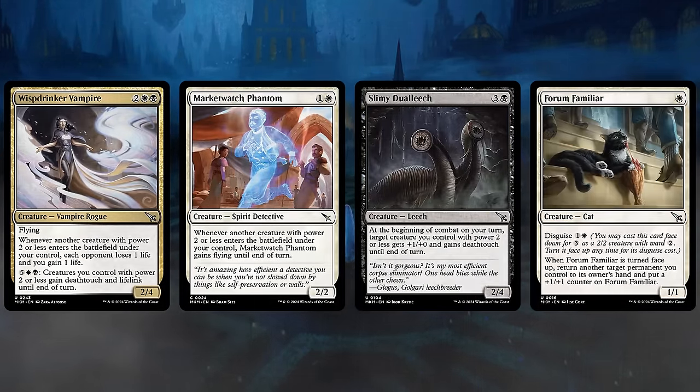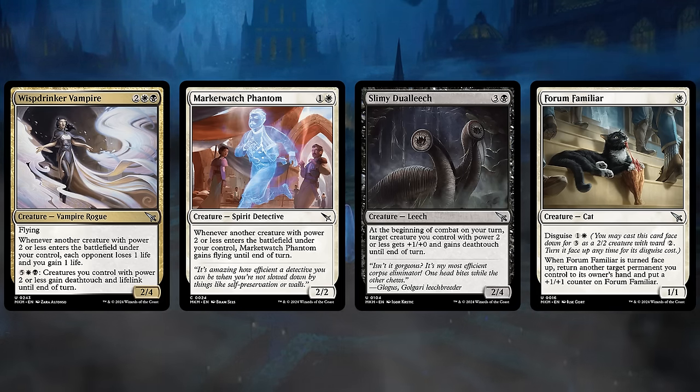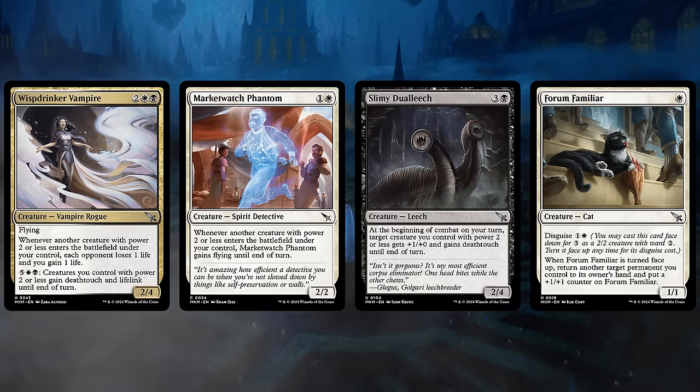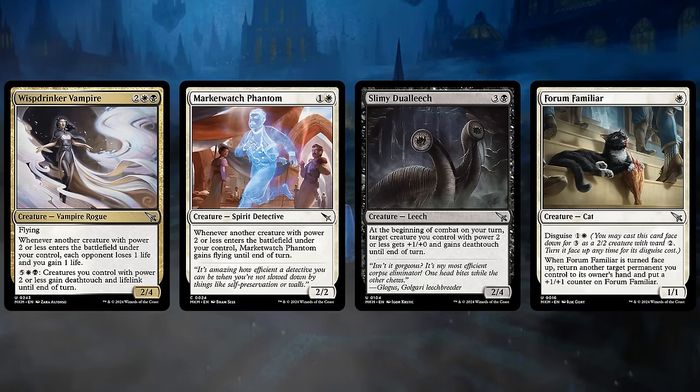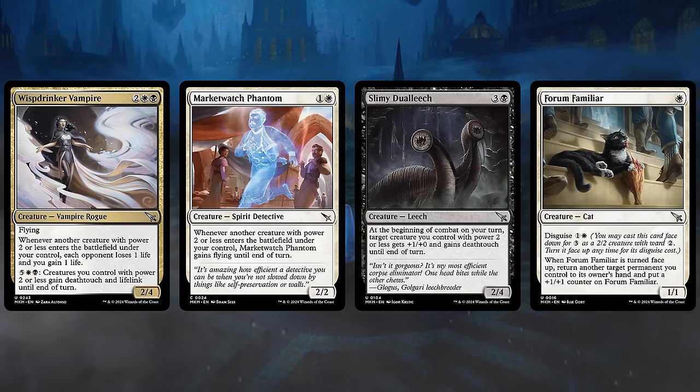Black-White, represented by the Orzhov guild, has quite a few payoffs for creatures having power two or less. In the case of Wispdrinker Vampire, whenever one of those creatures enters, we get to drain the opponent for one, and for 7 mana we can give those creatures Deathtouch and Lifelink until end of turn. The Market Watch Phantom is a great role player — a 2-mana 2-2 gaining flying whenever a smaller creature enters. The Slimy Dual Leech can give one of those creatures +1/+1 and Deathtouch until end of turn on a 4-mana 2-4.